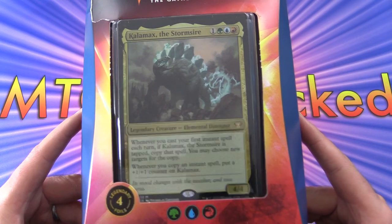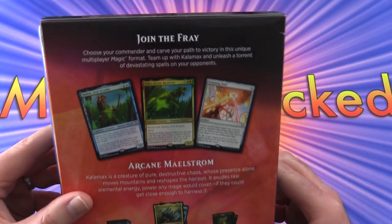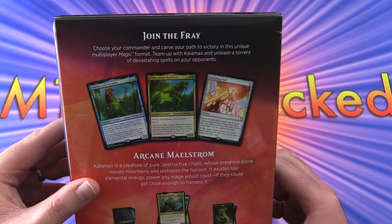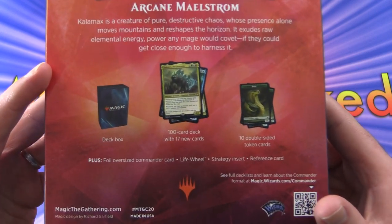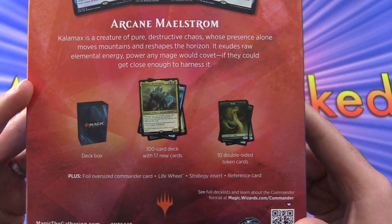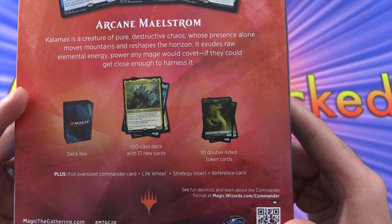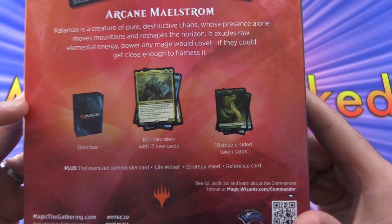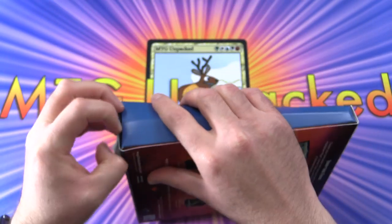We've got a big commander card there — we'll take a look at that oversized foil shortly. Join the fray, choose your commander and carve your path to victory in this unique multiplayer magic format. It is indeed one of the most popular formats. You get a deck box, a 100-card deck with 17 new cards — that's the main draw of these things — 10 double-sided token cards, a foil oversized card, a life wheel, strategy insert, and reference cards.